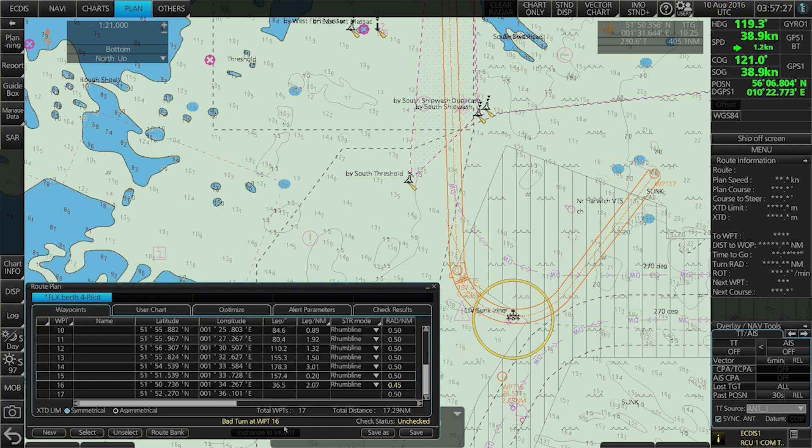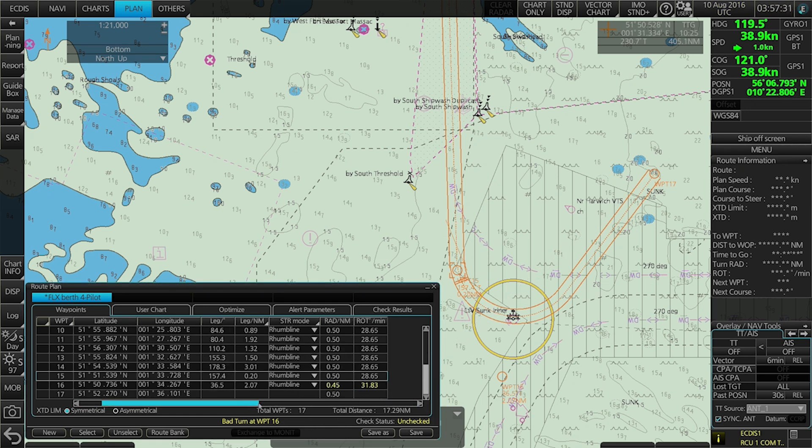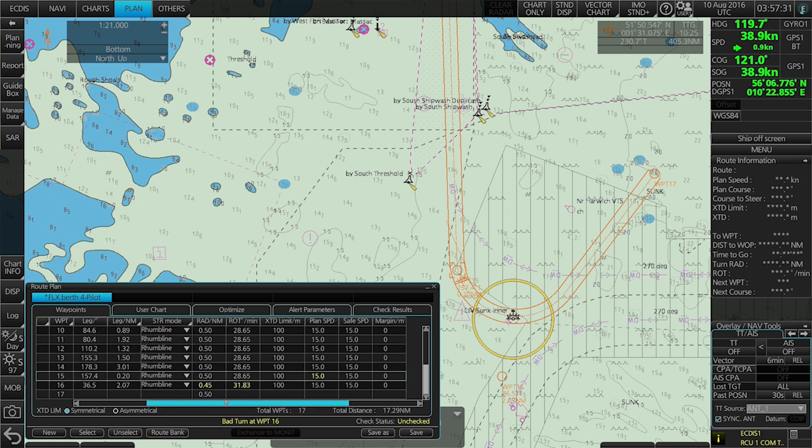The bad turn is because the calculated rate of turn exceeds the maximum rate of turn of your ship. What can you do about that? You can either increase the radius or decrease the speed. By increasing the radius, you can see it becomes an impossible turn instead, so that might not be the best fix here. We could maybe decrease the speed and see if that helps.